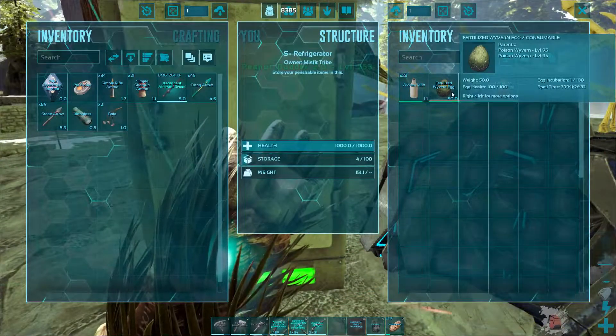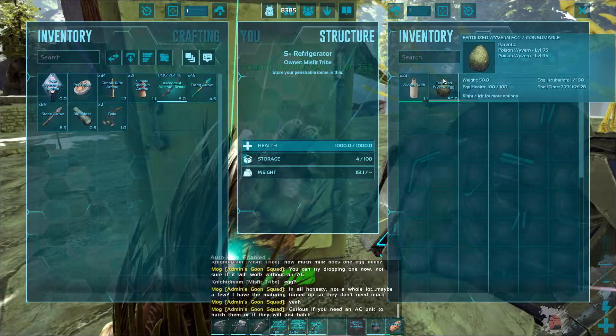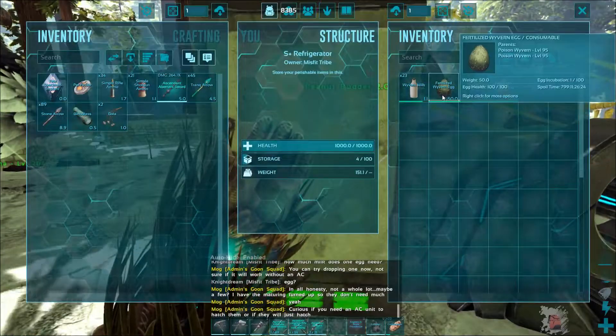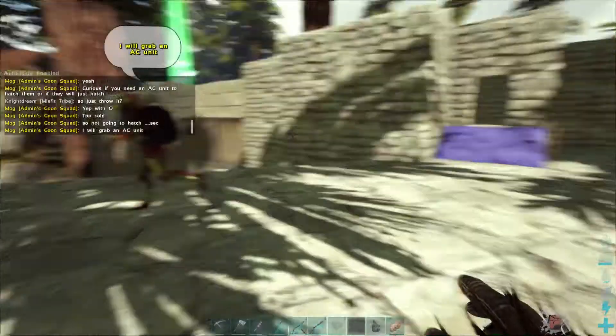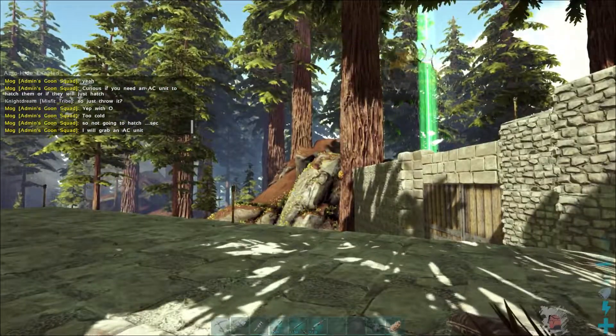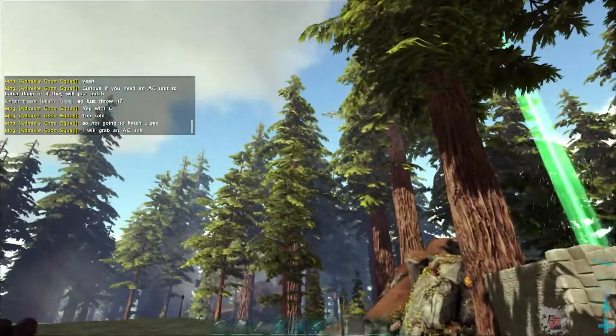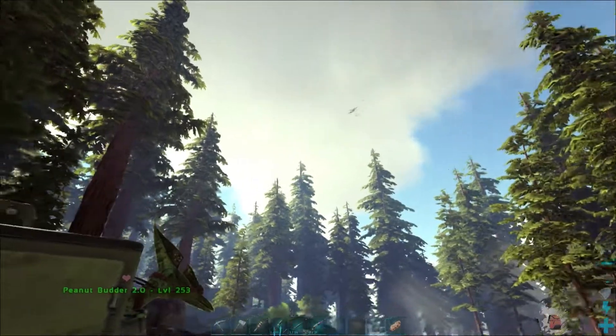I want lightning! Brandon, you can have either one — I'd prefer fire over poison. Okay, I'll take poison. There's the poison egg — too cold. I'll grab an AC unit. Oh, it is lightning! I'm so excited — look at him go! I love it, he's just so beautiful flying in the sky.